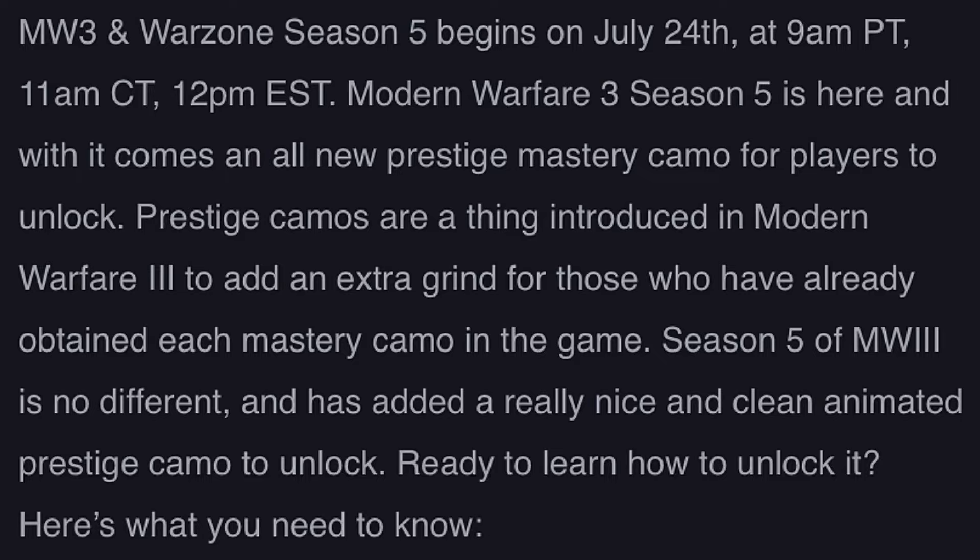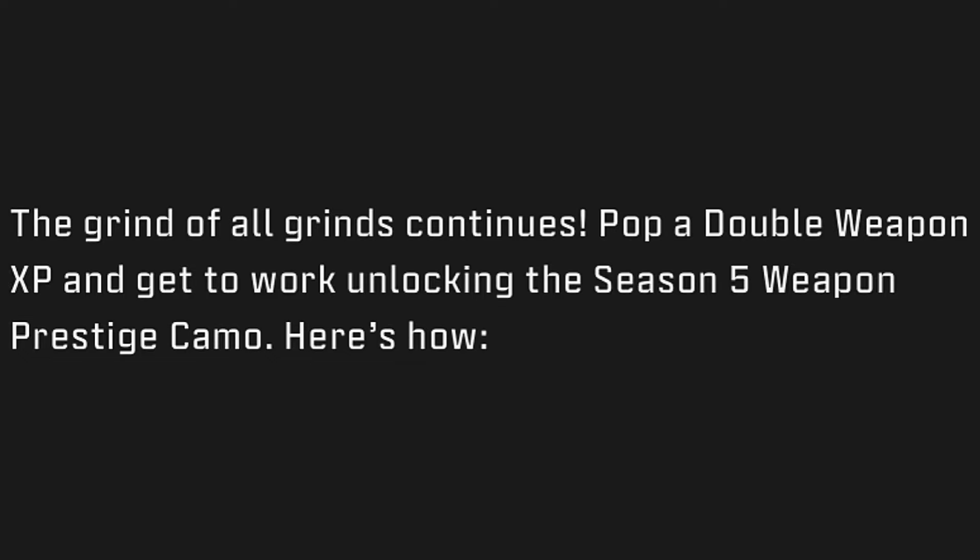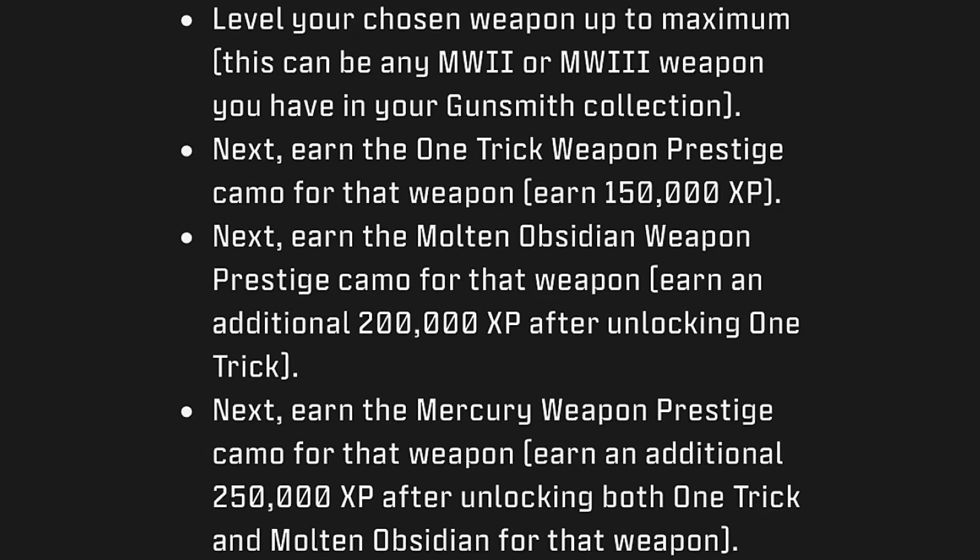Ready to learn how to unlock it? Here's what you need to know. This is the new Mercury animated Season 5 prestige camo — the grind of all grinds continues. Pop a double weapon XP and get to work unlocking the Season 5 weapon prestige camo.